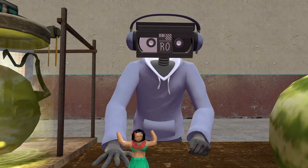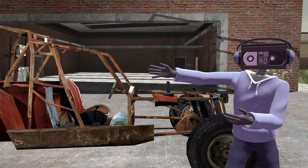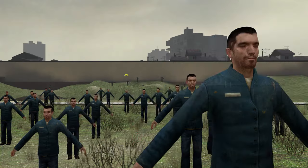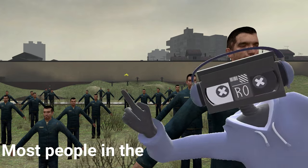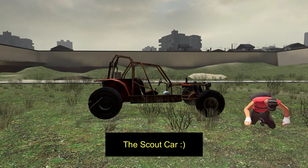Good evening. Alright, it's time to talk about the Half-Life 2 vehicles. This car — you probably know it as the Jeep. This is what it's labeled as in Garry's Mod, and most people in the community will call it the Jeep. However, in-universe, this vehicle is referred to as the Scout Car.